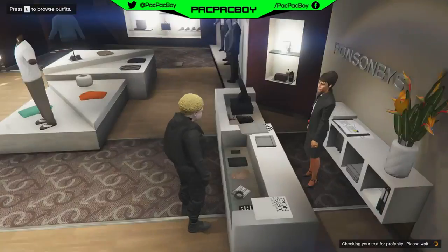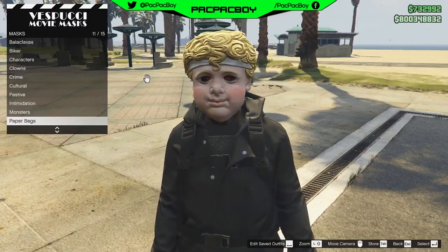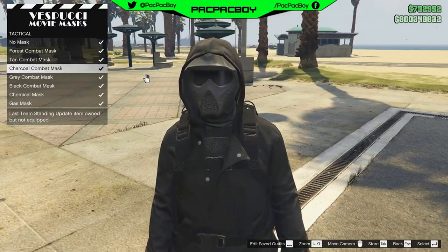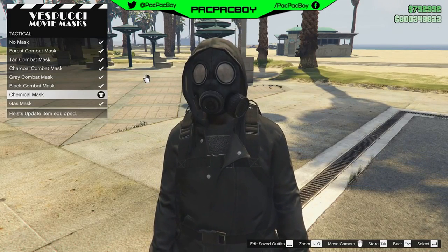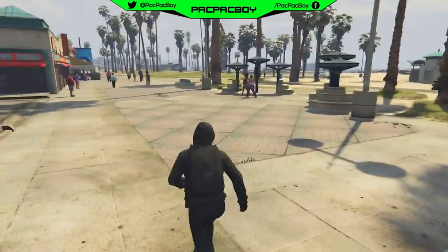Then you need to go to the mask store. Now you need to access the mask store, then go to the tactical section and buy the chemical mask. As you can see now guys, you will have the chemical mask and your hood up. Now you need to save the outfit.